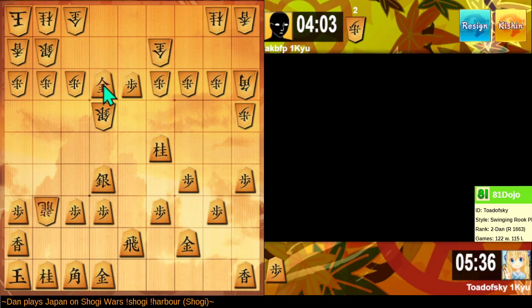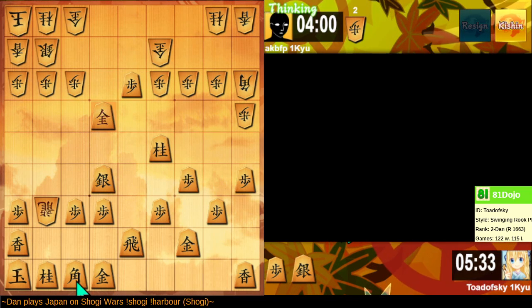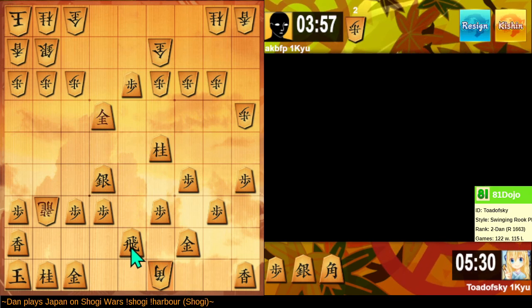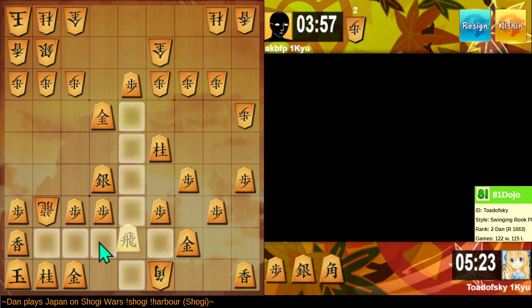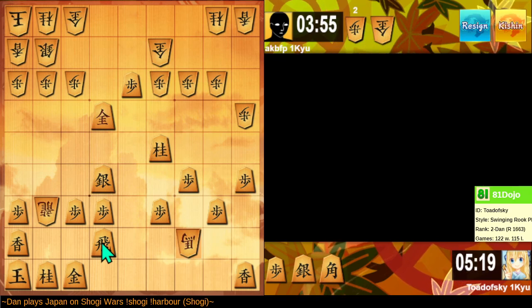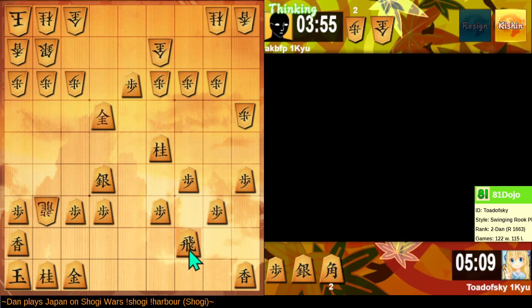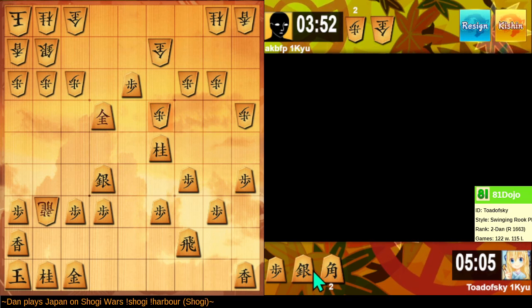That exchange seems to help me — if they exchange bishops. I've brought my gold one square closer to my king. Take one step away from this bishop. They offer the bishop for a gold general that was just playing around. There's no mate in one here, so I take the bishop. If they hit my knight — that's fair, that's vulnerable.